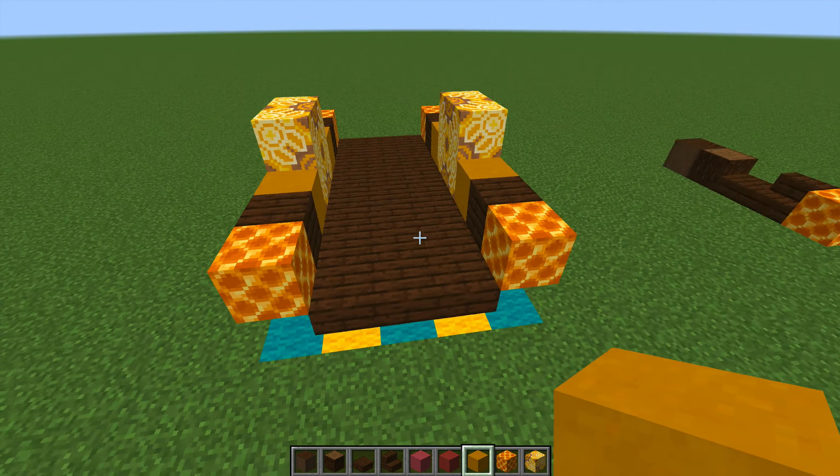Now decide which end is going to be the front of the caravan, because they look slightly different. On the front, place just two blocks to leave room for the doorway, then upside-down stairs all the way across so there's somewhere for people to rest their feet while driving the horses. On the back, place three blocks coming out so the back of the caravan hangs slightly over the edge for a little more room inside.